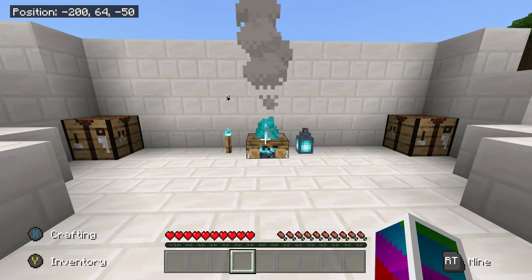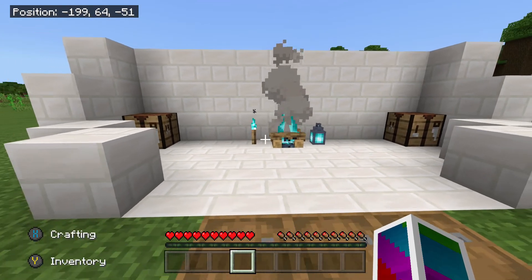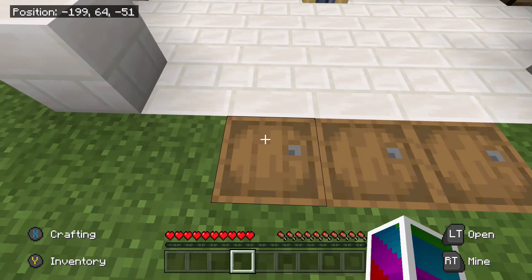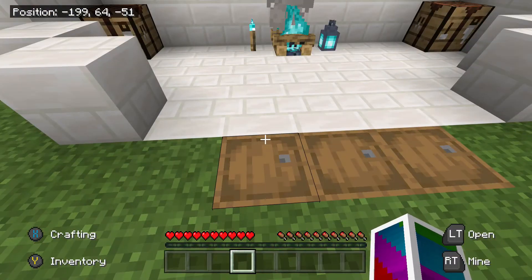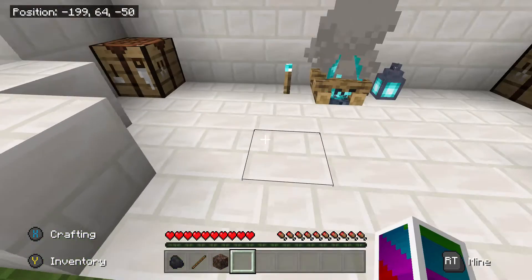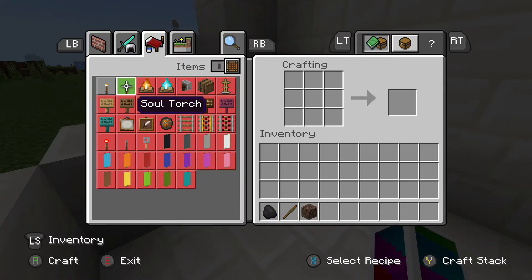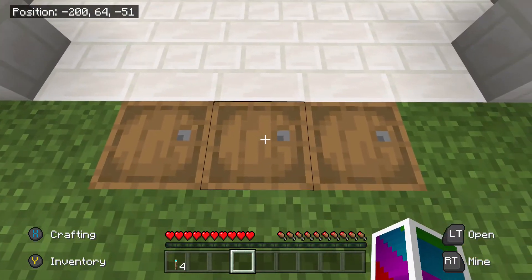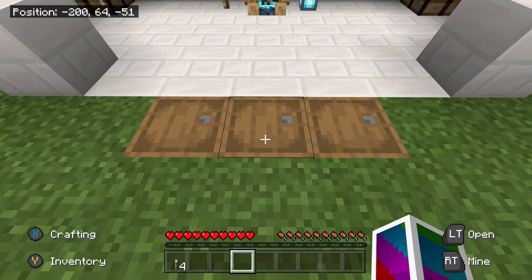So the soul torch — I have these three barrels and the crafting recipe is made in this barrel right here. The recipe for the soul torch requires a piece of coal, a stick, and some soul sand, which can be replaced with soul soil if you don't have any soul sand. And that is the crafting recipe — we'll go ahead and show you that you can craft them just like that.